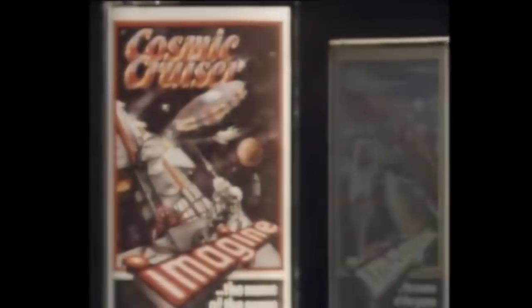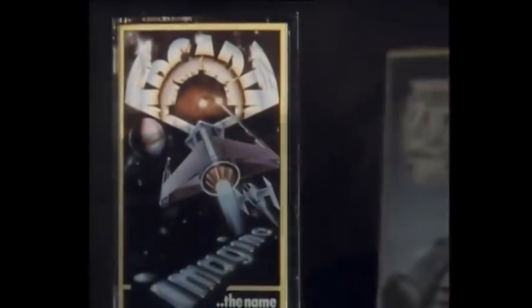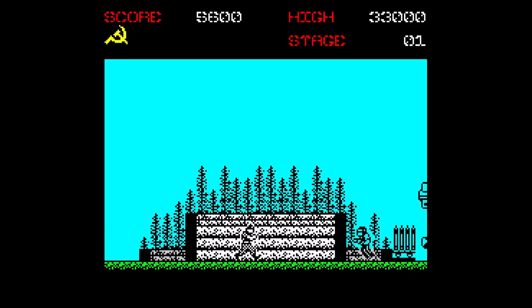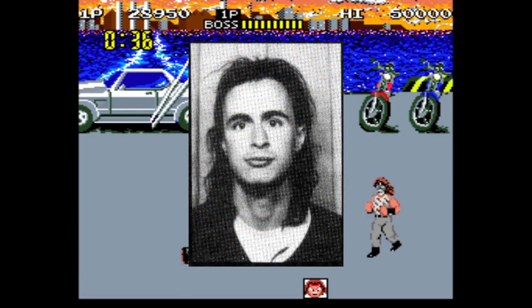The Imagined Software label, acquired by Ocean after the spectacular demise of the original Liverpool company in 1984, would be the home for a lot of these higher quality products, eventually including Renegade. The job of porting the game would be handed over to a man who'd go on to be another star amongst the company's coders – Michael Lamb.